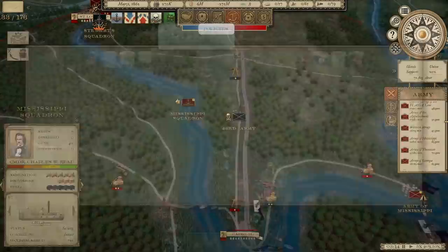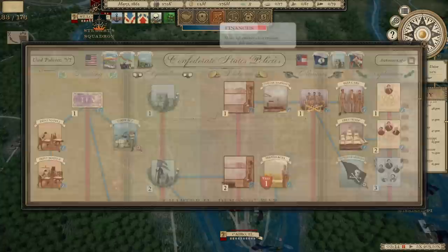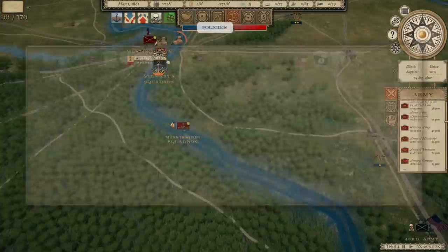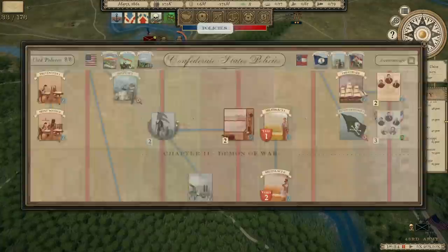The Confederacy introduces free trade. Let's go back to policies now. That's going to help a little bit with British Intervention, which is still remarkably low right now. I really don't have anything else I want to choose right now. I wouldn't mind getting Diplomacy 3, which will unlock some new weapons, but that will require us to invest in another policy. Let's go for Diplomacy 3, although we also have the possibility of Industrialization 3. Government Funding 2 would be good as well. But I'm going to go Diplomacy.